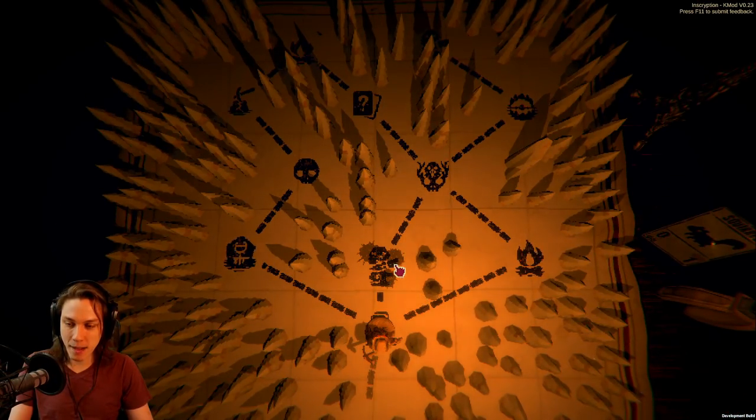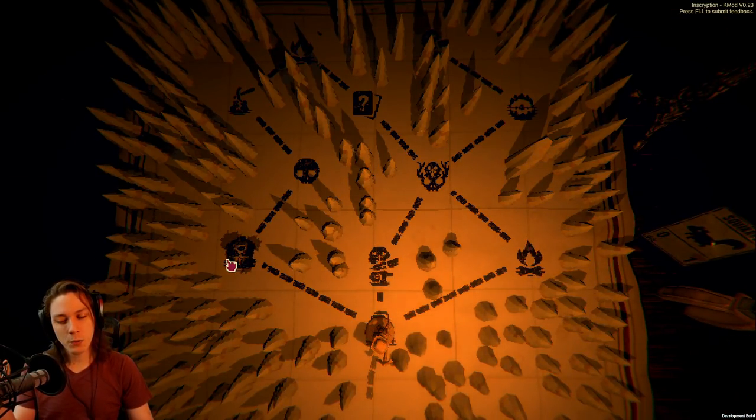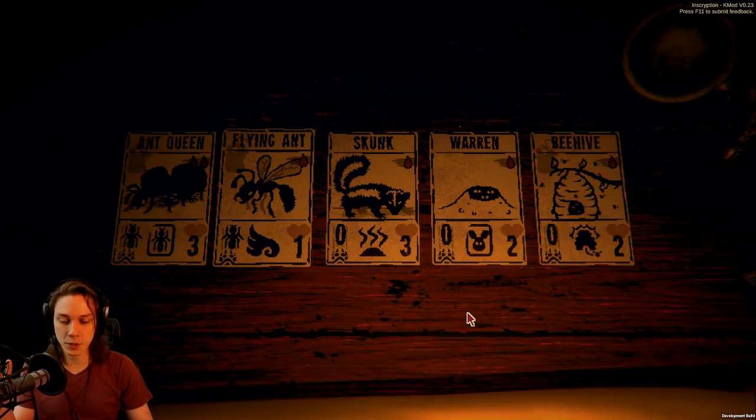Does she actually use them in the battle if we end up facing her? Is that an actual mechanic? I will find more sigil sacrifice spaces in the future.